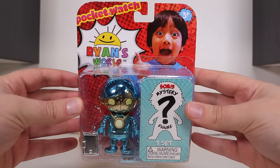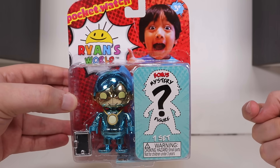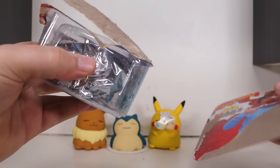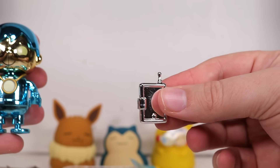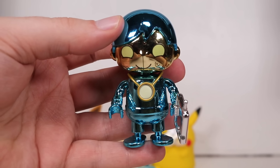Next, we're going to be opening up Pocket Watch Ryan's World — Ryan's Toy Review as a robot — and then we get a mystery figure. If you're not aware, this child has a very big YouTube channel, and now all of his toys grace the shelves of Walmart. It's very, very lightweight. And he comes complete with a whiskey flask to get him through the day of recording videos forced by his parents.